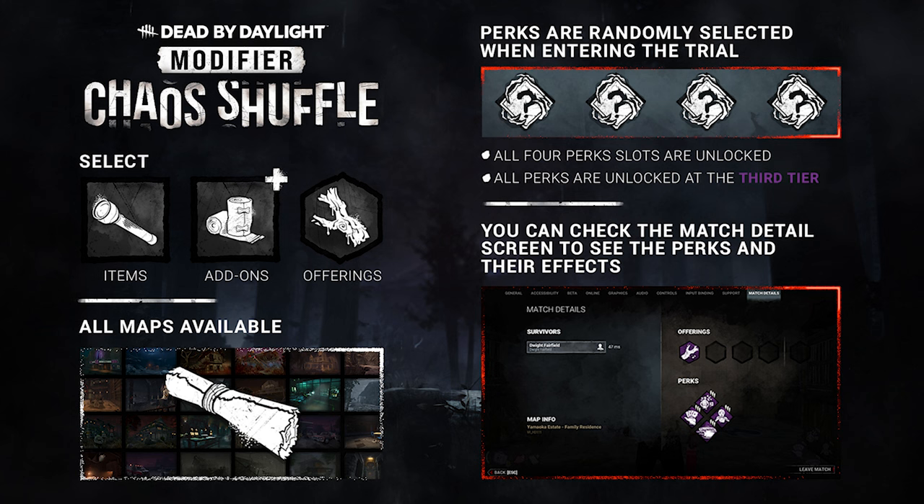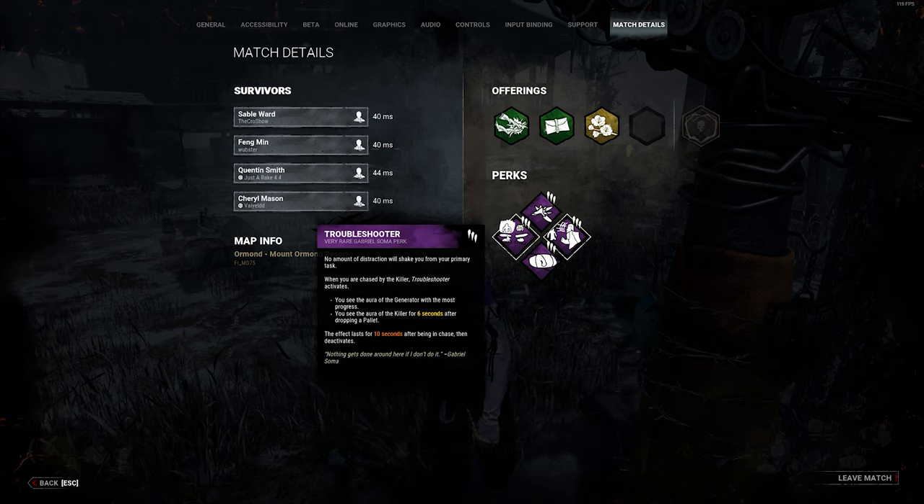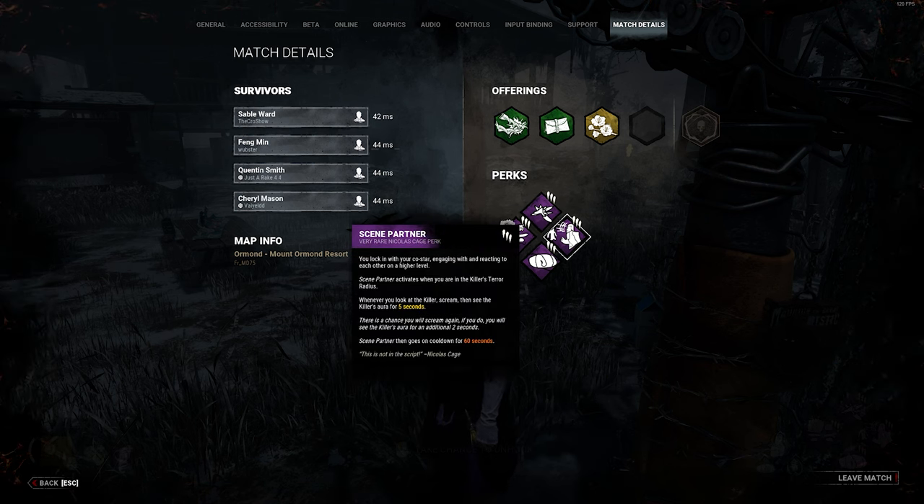So you don't have to level up all the perks. And for anybody that wants to try out perks that maybe you don't have available to you, you can actually get them in this modifier. It's very friendly towards newer players that maybe don't have all the perks unlocked or haven't purchased all the DLC. And once you load into the trial, you can hit escape and check what perks you have equipped, and hover over them to see what each perk does — because there are about 500 perks in this game. Here you can see me doing that as I load in.